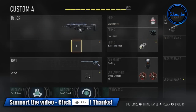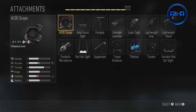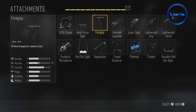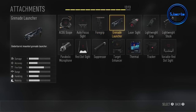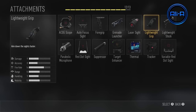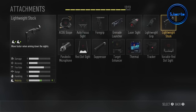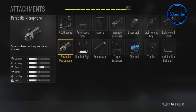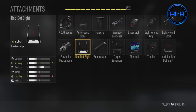Next up we'll be looking at all the attachments for the different weapon categories. For assault rifles you've got the ACOG scope — very standard. There's also a new one, the auto focus sight, where if you're aiming down sights and you're not moving it'll auto zoom in a little bit. Foregrip is very standard and reduces vertical recoil. There's a grenade launcher as an under-barrel mounted option. The laser sight increases your hip fire accuracy. Lightweight grip reduces the time it takes to aim down sight — don't get that confused with the foregrip. The lightweight stock lets you move side to side quicker while aiming down sights — very useful on assault rifles. The parabolic microphone is a new attachment that shows up enemies shooting with a silenced weapon.